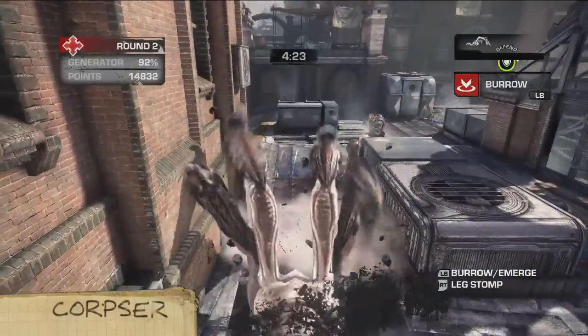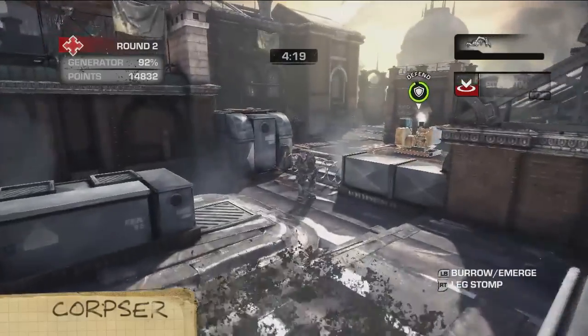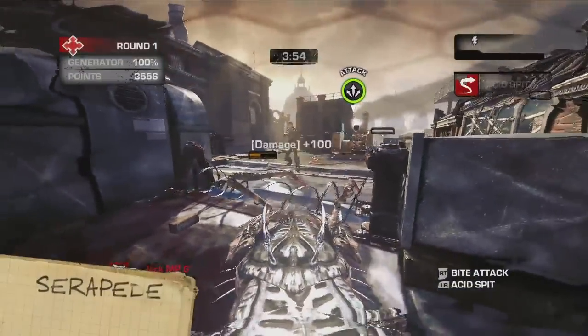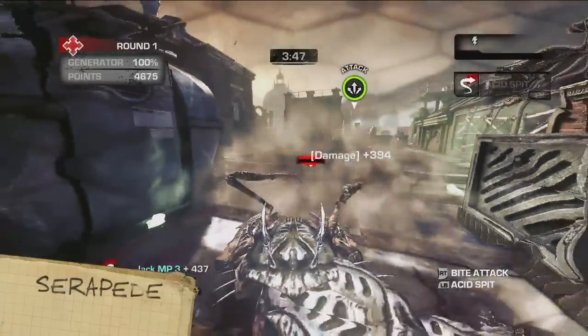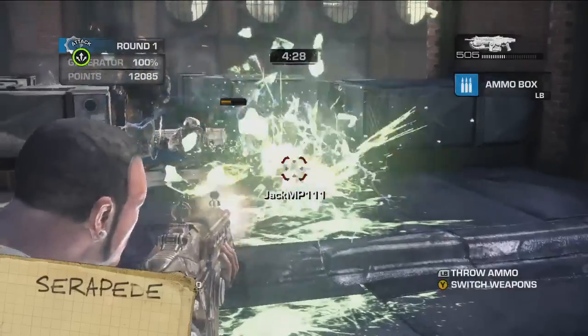The Corpser's armored front legs make it incredibly hard to kill. Even worse, it can burrow underground and duck right under COG fortifications. The Serapede attacks with its mandibles. It can also rear up and spit poison at distant enemies. The only way to kill it is to shoot it in the butt. Yes, the butt. Evolution's a weird thing.